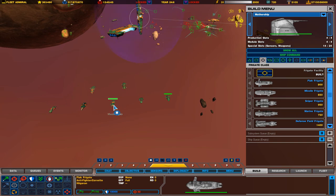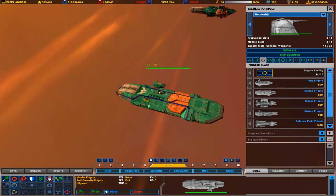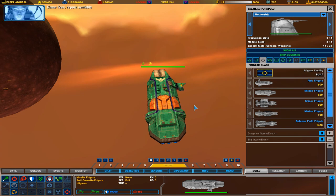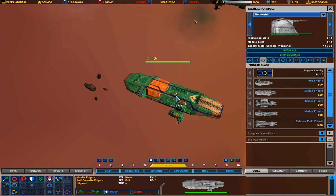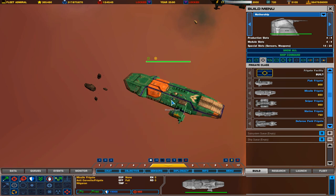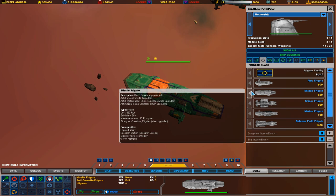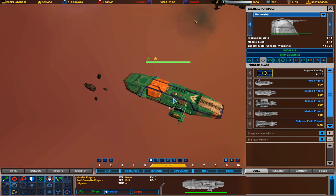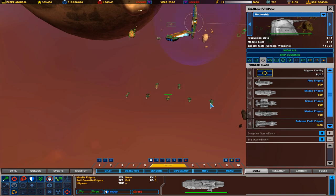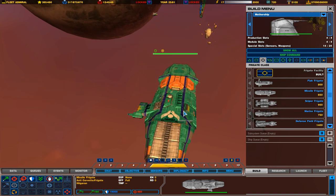The next ship you can research is the Missile Frigate. In Homeworld 2 this was actually called the Torpedo Frigate — they renamed it in this mod, possibly because the Homeworld universe already has missile destroyers and missile corvettes, so naming this the Missile Frigate prevented some confusion. This just has a couple of torpedoes that it shoots out. It's your primary ship for use against corvettes and frigates. The missiles are too slow to track down fighters — the flak frigate is more effective for that. This is mainly for small groups of frigates and corvettes.